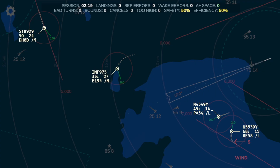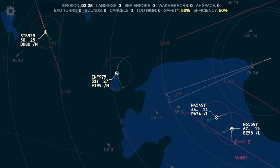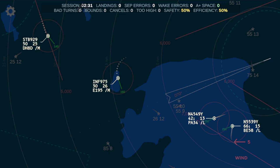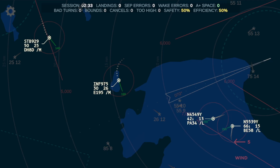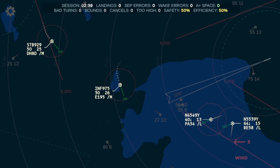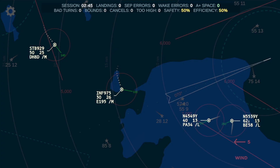3-9-Yankee, turn left heading 2-5-0. [Aircraft: November 5-5-3-9-Yankee, heading 2-5-0.] Nice and organized down one leg, which is how I like to control. I like things nice and organized. I don't like everybody flying around on random headings willy-nilly. Iron Flight 9-7-5, turn left heading 1-0-0. [Aircraft: Iron Flight 9-7-5, heading 1-0-0.]